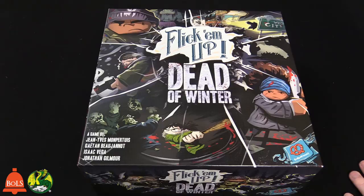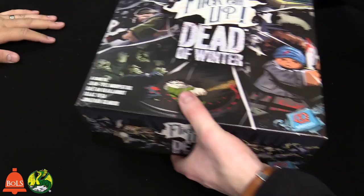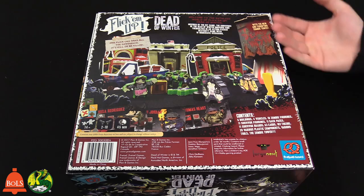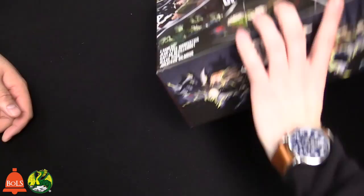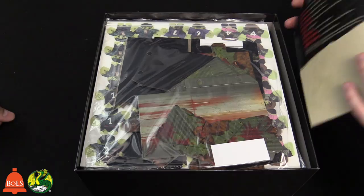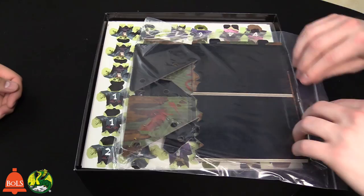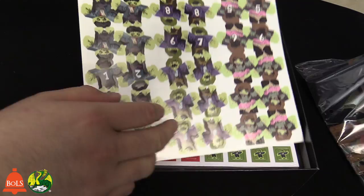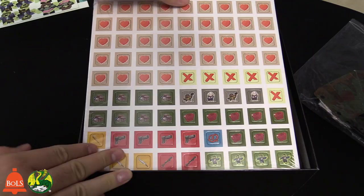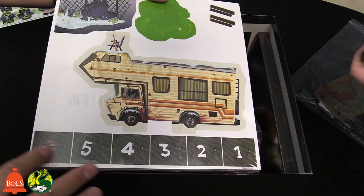Let's take a look inside Flick Em Up: Dead of Winter. My roommate has Flick Em Up and she has the deluxe edition with all the winter pieces — it's a fun game where you kind of make your own map. We have the pieces to build the buildings, little standees, stickers for the zombies and the players. There are 10 survivors for players, and those will go on the plastic minis. We have a ton of punch-outs for terrain, items, a health pool, and all that tracking stuff. We've got little plastic pegs for the score trackers.